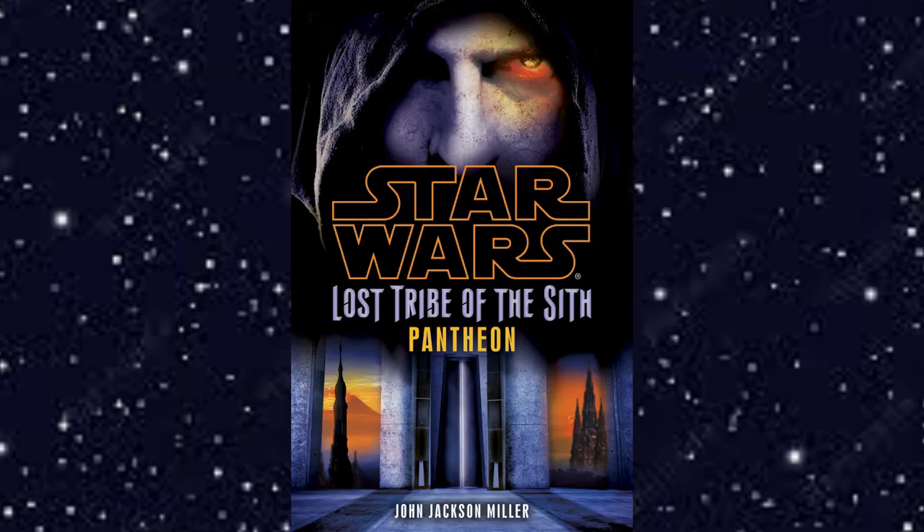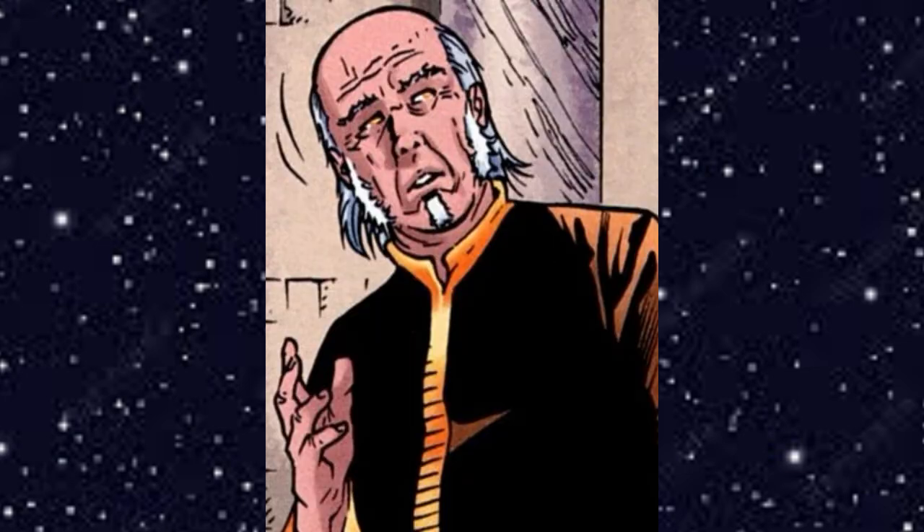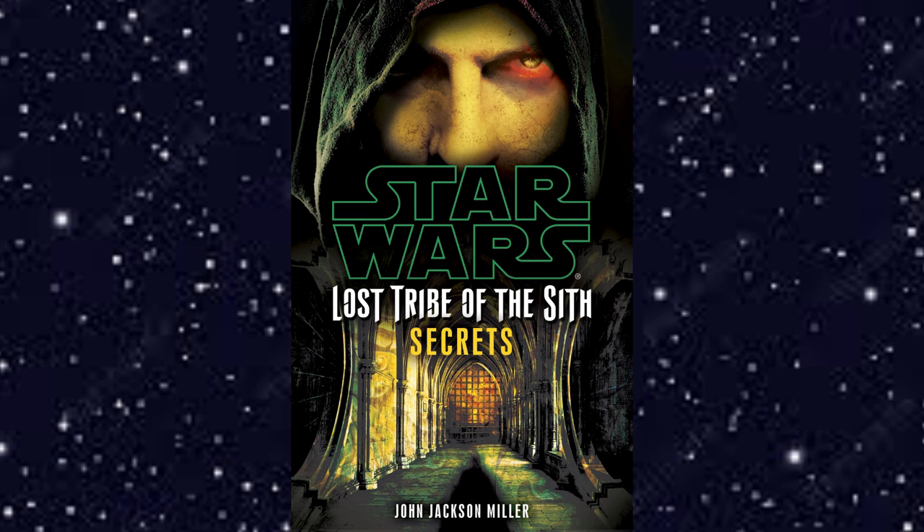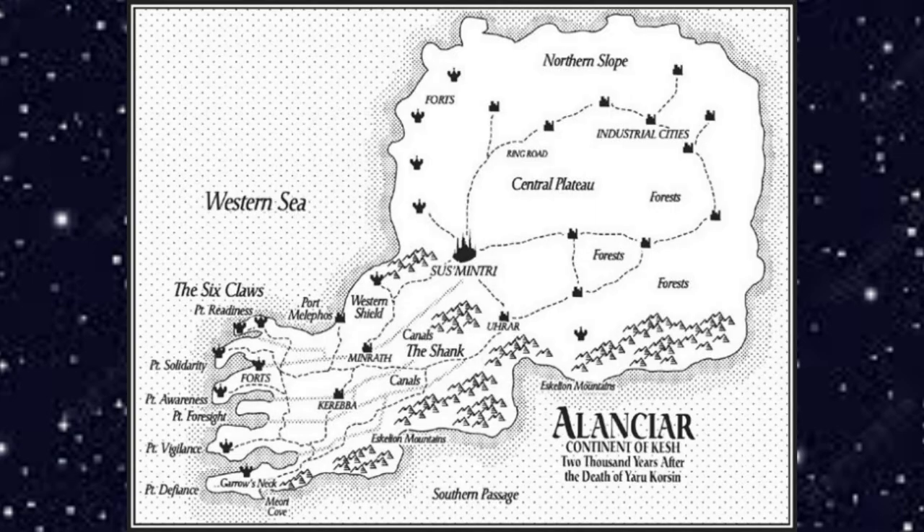Lost Tribe of the Sith: Pantheon, set 3000 BBY, follows Varner Hiltz, an elderly Sith caretaker of the tribe's records and lore. Hiltz becomes leader of the tribe to stop lesser factions from vying for power, but only after he searches for something in the Sith Temple — which we learn about in Secrets, also set 3000 BBY. In Secrets, Hiltz goes to the Sith Temple to learn secrets, which turns out to be the location of a second continent on Kesh, prompting the Sith to plan a conquest for resources.